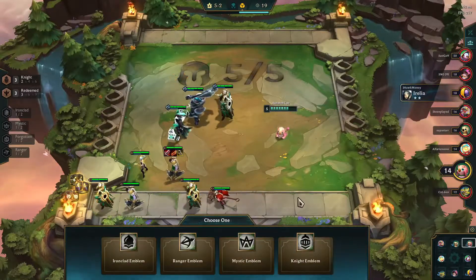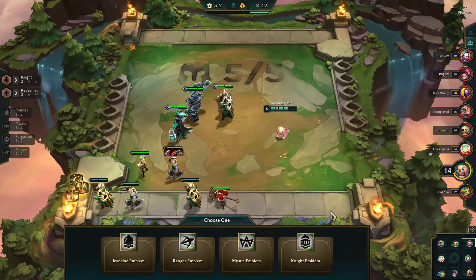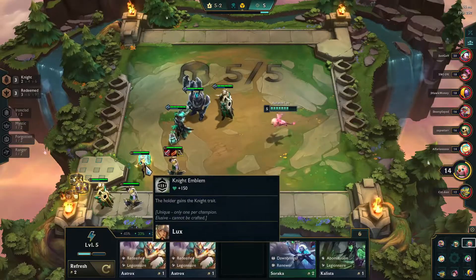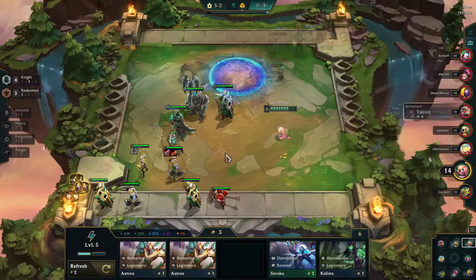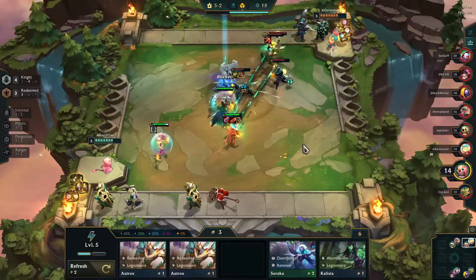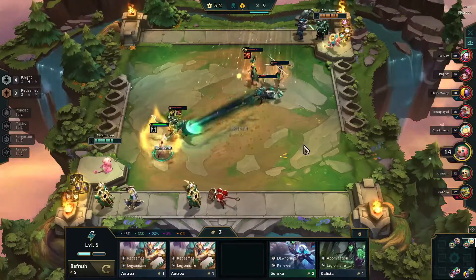I get a Tome of Traits from the previous NPCs and it gives me the choice between Knight or Ranger. Since I already have three Knights, I decide to take this up to the fourth Knight rather than try to force a Ranger comp at this point. And so I dubbed the Dame Lux of High Silvermere. But sadly, Dame Lux alone is not enough to carry this — I would need a second Ranger to increase Varus's attack speed to make this really work out.